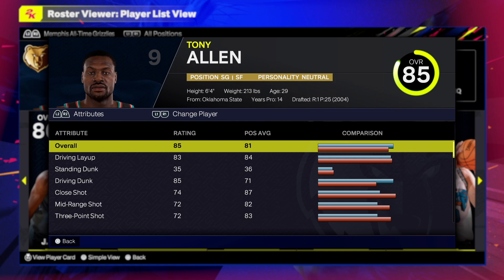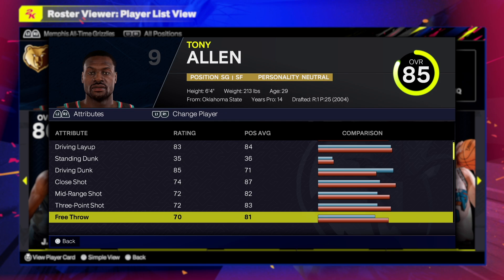This build is going to be insane. You are going to be able to defend any point guard with like a 90-something speed. You should be able to guard positions one through four, especially those speedy point guards that like to ball handle. First things first, we need to look at the attributes to see what we're working with.